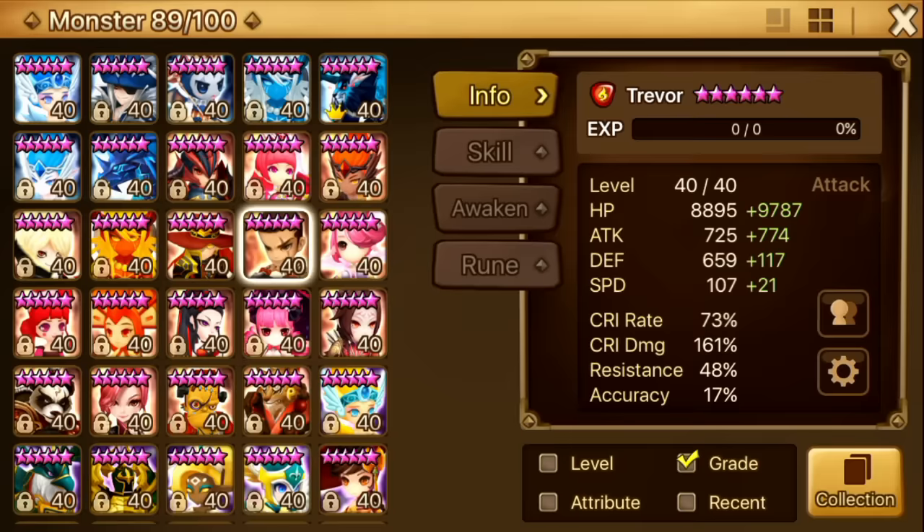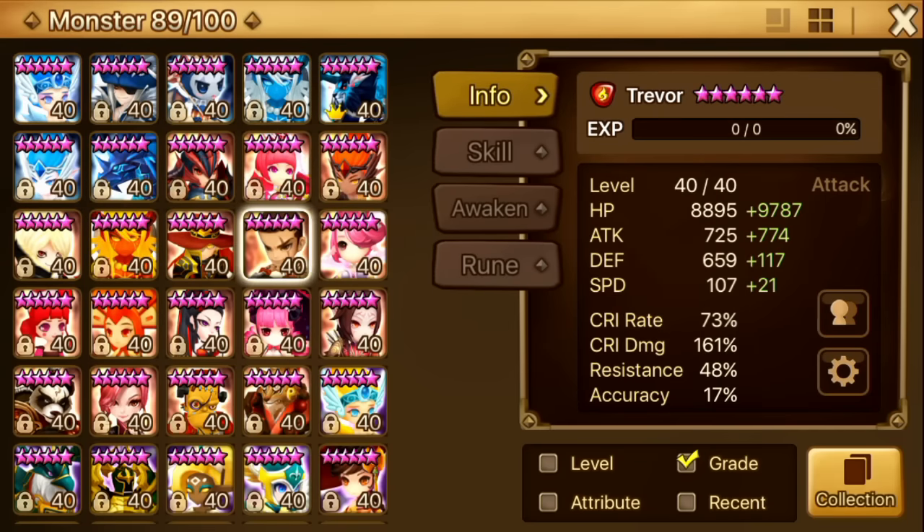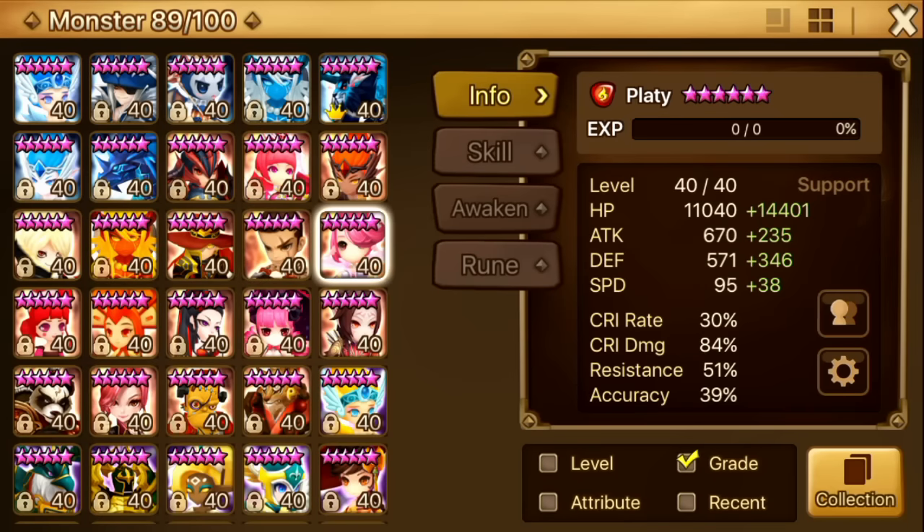Next up is Trevor. I recently made a Trevor spotlight — I think he's really good as an elemental beast frontliner in wind, water, light, and dark. He pretty much pushed my score from B range to A range. He's on Vampire Revenge. Some people say he could be on Vampire Nemesis — speed, crit rate, attack or speed, crit damage, HP — it will all work. If he's fast enough he'll get back enough health from the vampire set.